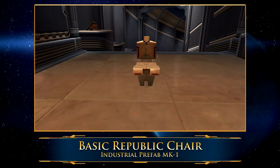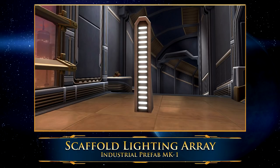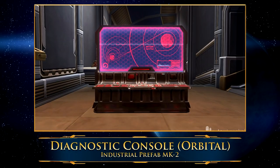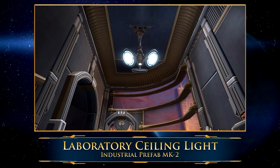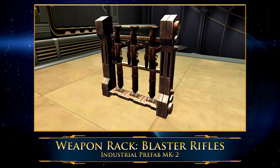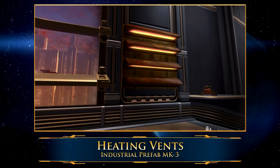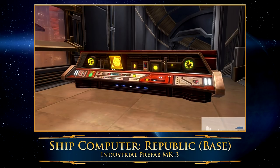So what can you craft? For Industrial Prefab MK-1 decorations, you can make some very basic items like tables, crates, and chairs. For Industrial Prefab MK-2 items, you can make some more canisters, some neat looking computers which are really nice for being a crafted item, some lights, as well as some other weaponry type items. Lastly there's the Industrial Prefab MK-3 items — you get some more types of computers, a neat little merchant stall, and some various interesting items that you'd find around in a city.